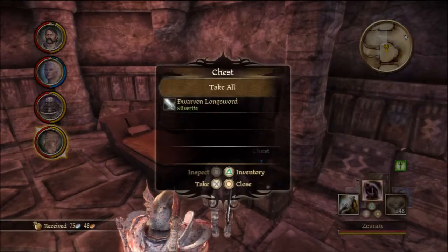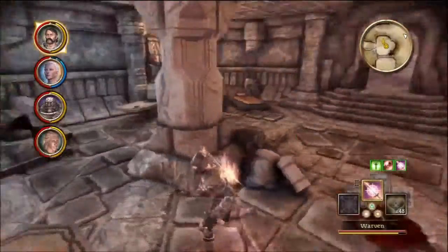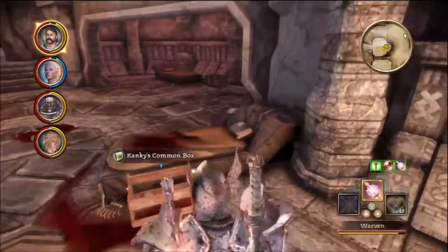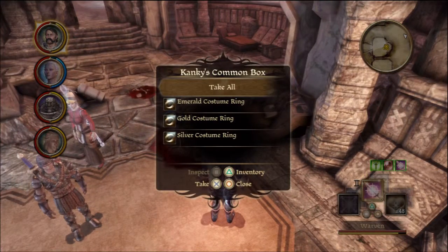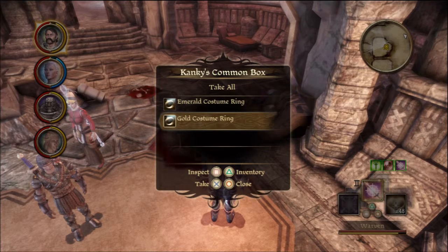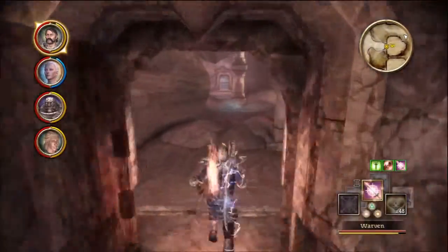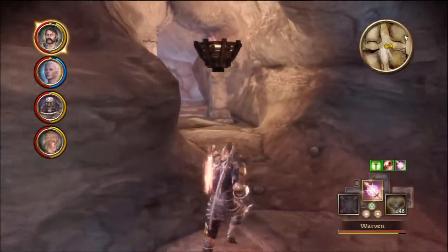Let's get Zevran to open it up. Is there another chest? I thought there was another one aside from this common box. These are the common boxes I was talking about a couple parts ago — this is Kanky's. You want to take the one of least value. It's Emerald, Gold, or Silver — I would assume Silver is the cheapest. We'll take that. Don't take anything else. So we'll leave that one. Now we head over this way.